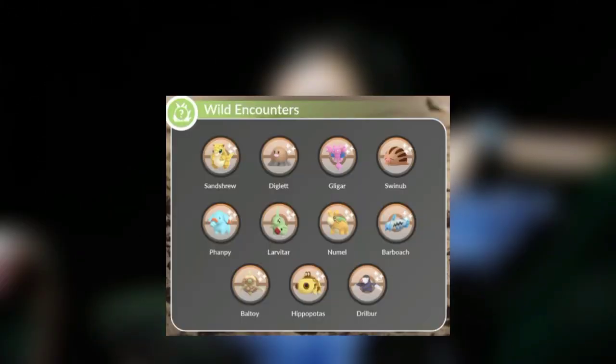Also, during this event duration's 3-hour time period, Sanchrew, Diglett, Gligar, Swinub, Phanpy, Larvitar, Numel, Barboach, Baltoy, Hippopotas, and Breloom — which can be shiny — are spawning more frequently in the wild. All of them are ground-type Pokemon, so if you are working on your ground-type Platinum Medal, you should check it out.